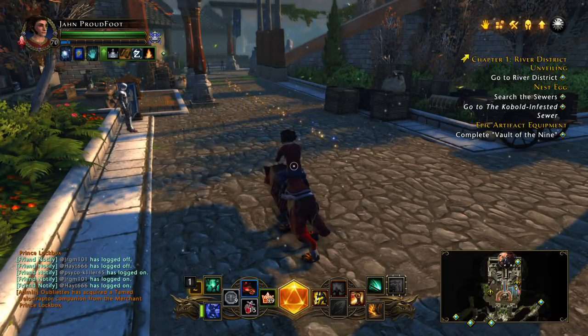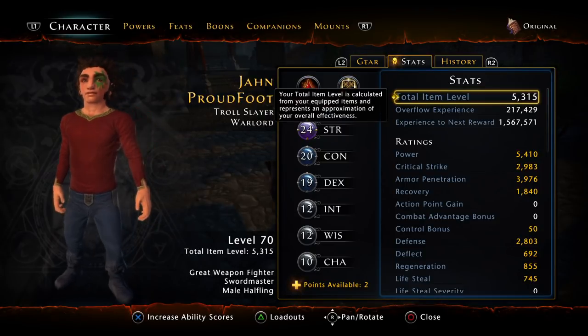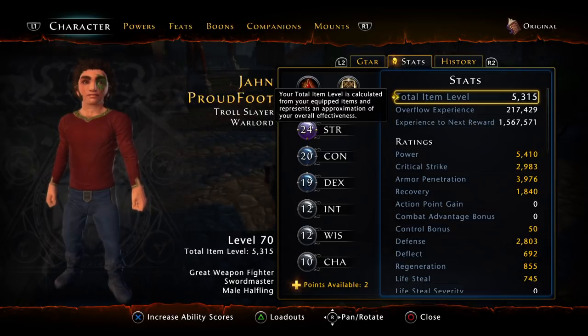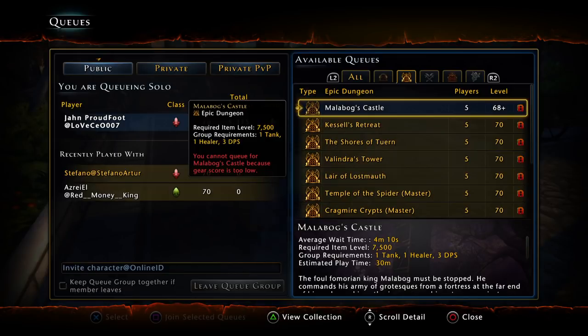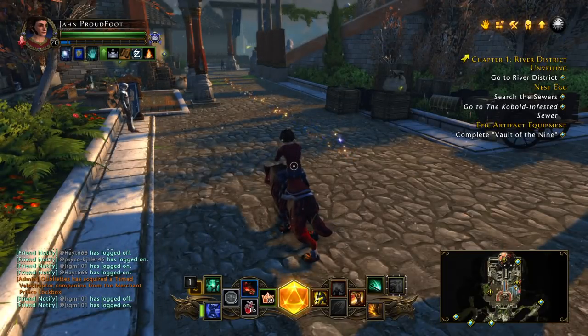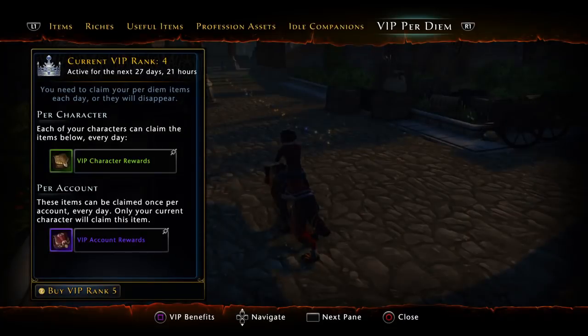The next thing we're going to talk about is your gear score, which basically shows how strong your character is — and this includes your boons. You need to get up to 7,500 so you can start doing Epic Dungeons. The max you can have right now in the game is just over 6,000. The way you're going to get the gear score up is first by getting that offhand and that main hand from Spinward Rise that we talked about. And then also you're going to get yourself all of your artifacts.